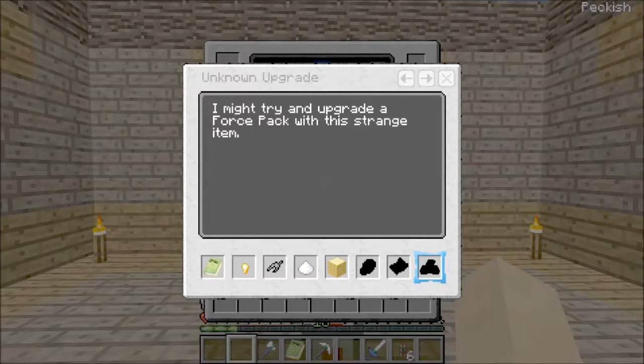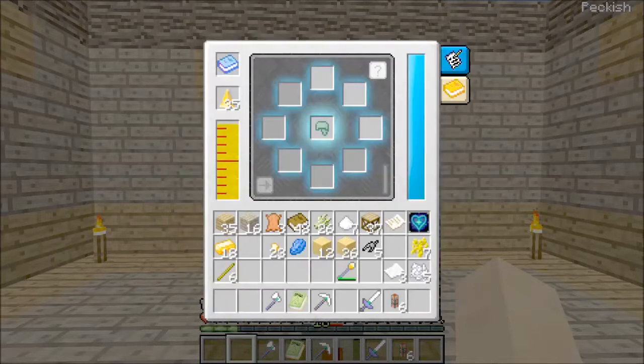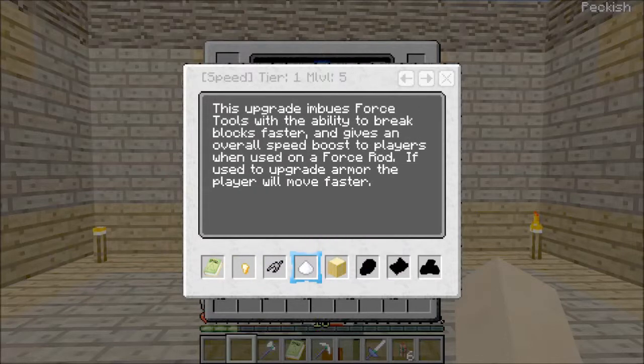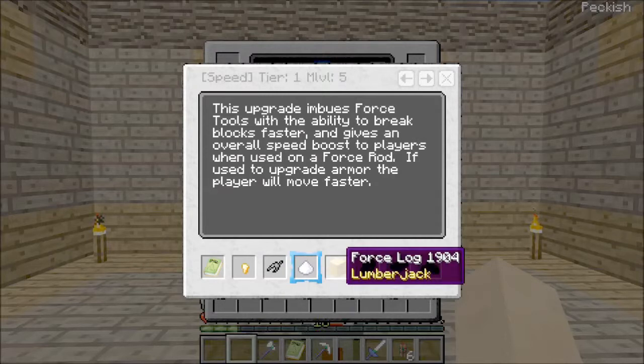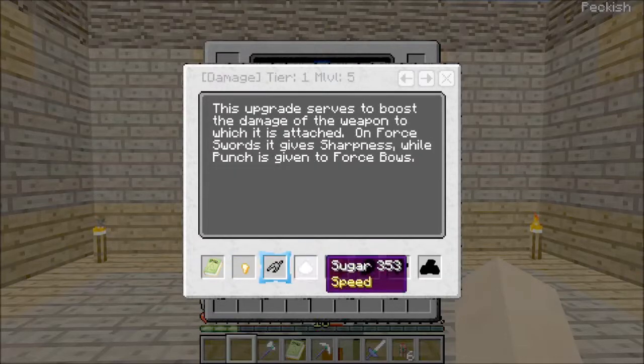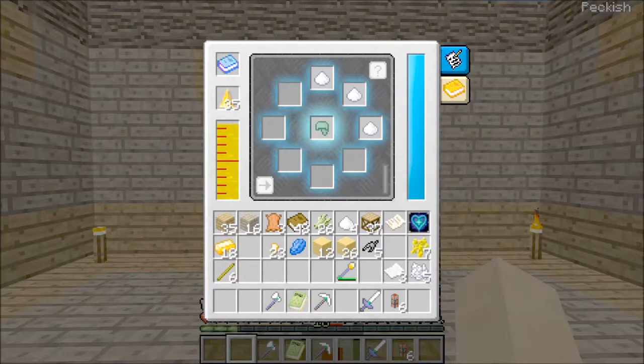'I might try and upgrade a force pack with this strange item.' Well, we don't have most of these things. So once you have it unlocked it'll tell you what it does. The force nugget upgrade can be used to turn certain items into more forceful versions of themselves. It also seems to imbue force swords with knockback. Then you've got the claw — it upgrades attack damage — and a speed upgrade.